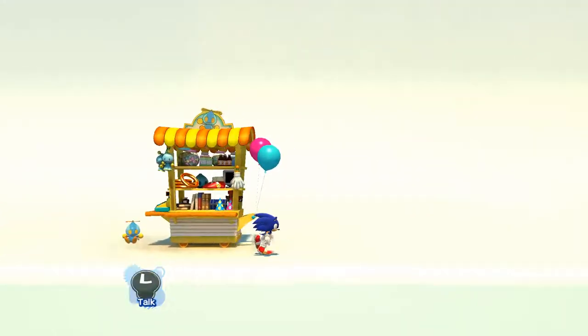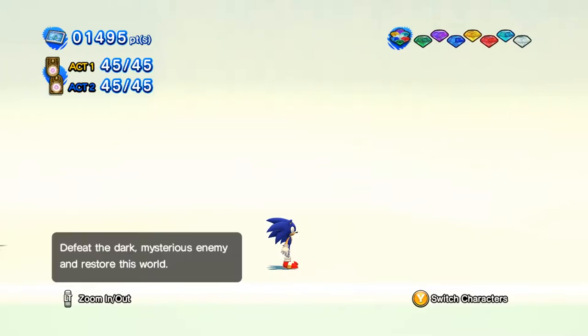That was clearly Eggman's opportunity to finish off Sonic right there. But you can't expect anyone to be killed in the first five minutes of a kids' game — Disney did that with Finding Nemo and we're not going to copy their playbook. Eggman definitely did not learn from Generations; Sonic Forces proved that.